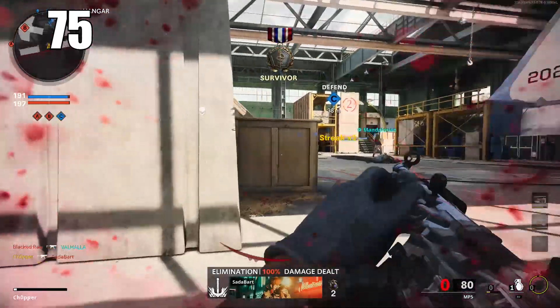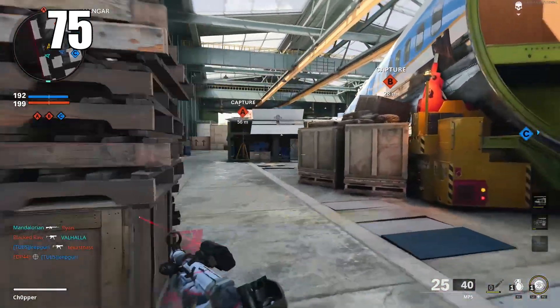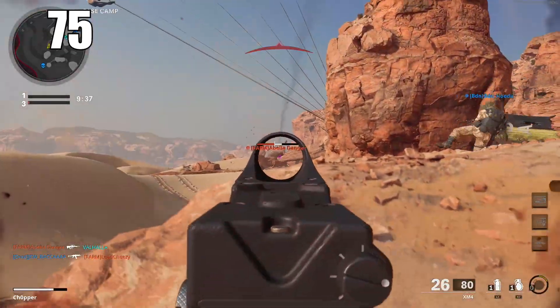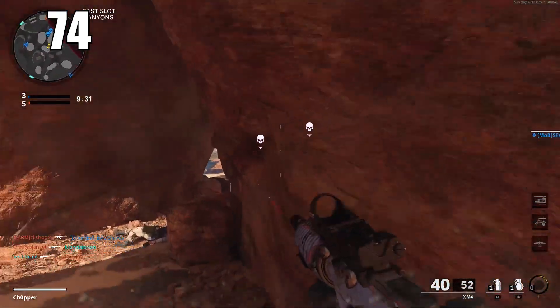Number 75: flinch is virtually non-existent in this game. It will visually show your screen shaking and make it look like your gun is kicking around, but in reality it will not move your aim point whatsoever in 99% of situations. It is purely visual.